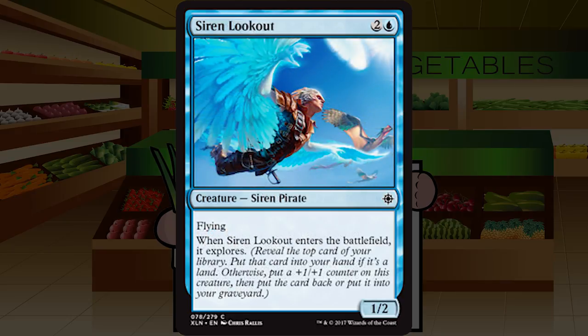Siren Lookout is two and a blue for a 1/2 flying siren pirate at common. When it enters the battlefield, it explores. I'm getting the feeling they're being cautious with explore, which I'm thankful for. It's either a 1/2 flyer for three that draws a land — pretty unplayable — or a 2/3 flyer that scrys, which is fine I guess. I don't like half this card and the other half I'm just okay-ish on. Starting by generally cutting this. C-minus — not impactful enough on either side.